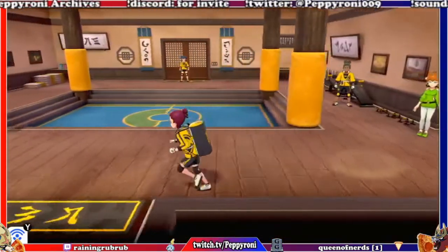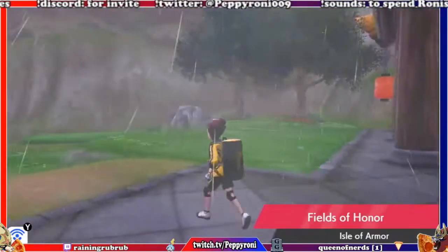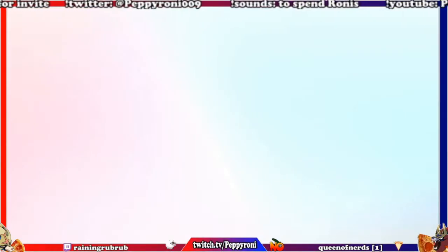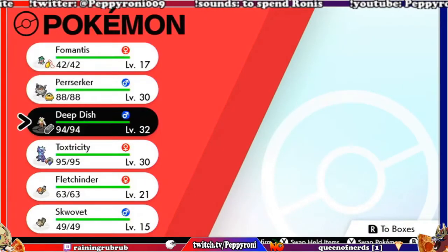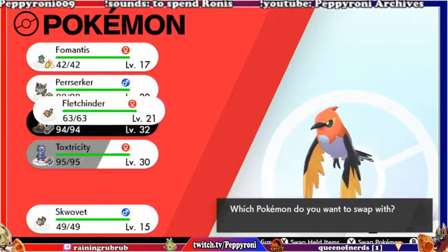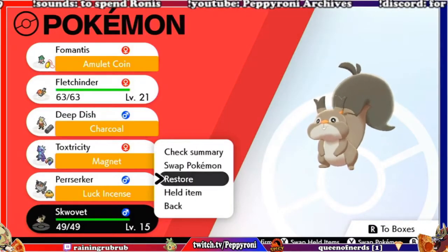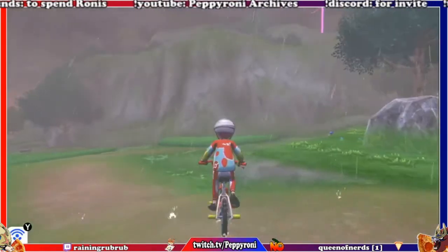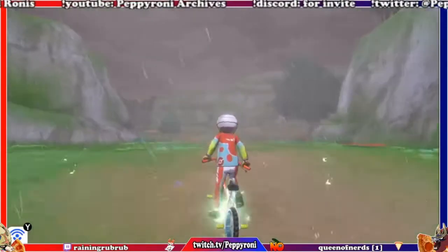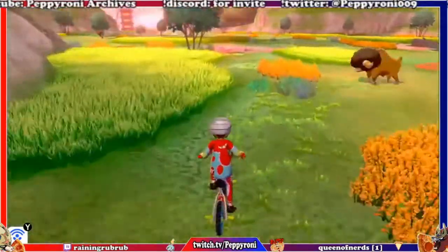Okay, we get healed up. My guy has evolved. The Wobuffet can just go away — I don't need him. I would like to capture something else to replace him, though. Let's see what else is around.